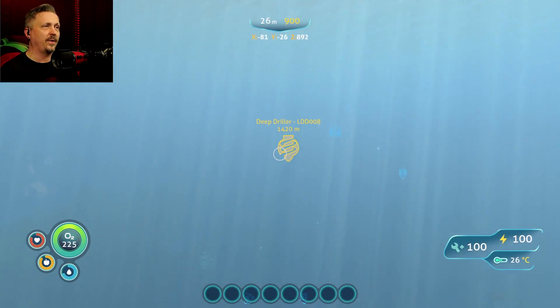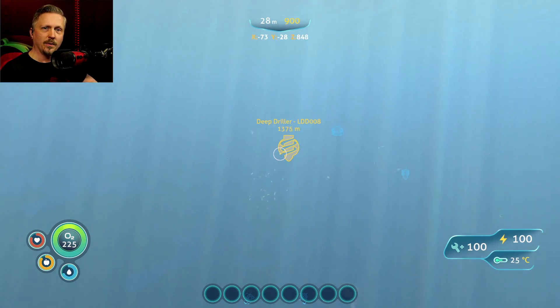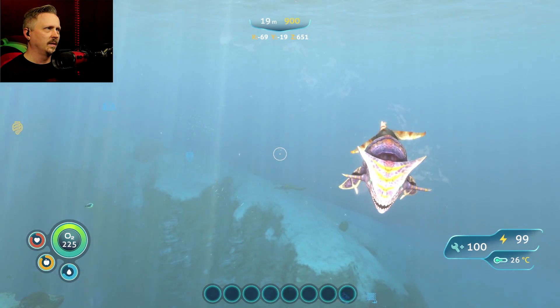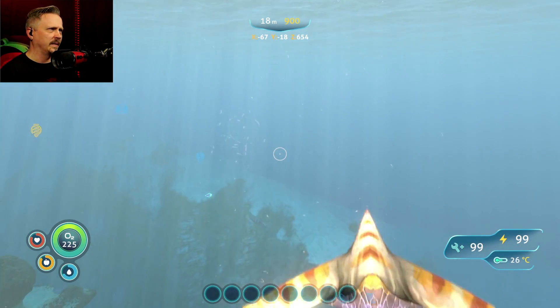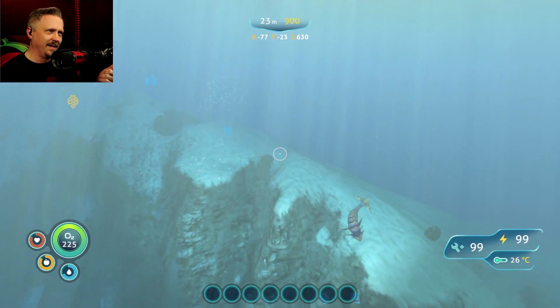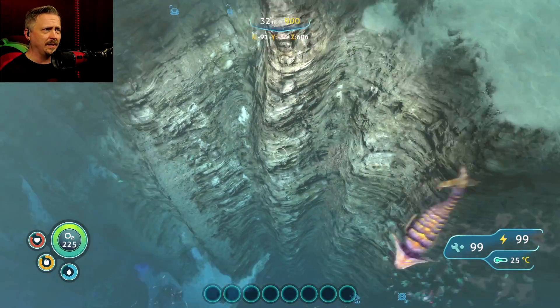Obviously we have to go test out the armor. Best way to do that is to head out and find a reaper. The bone sharks are some of the more annoying ones — come on, attack me. Right off the bat, there's an attack and we lost a point, so it does have a much higher armor rating than the Seamoth natively in the game, and this is with no mods.